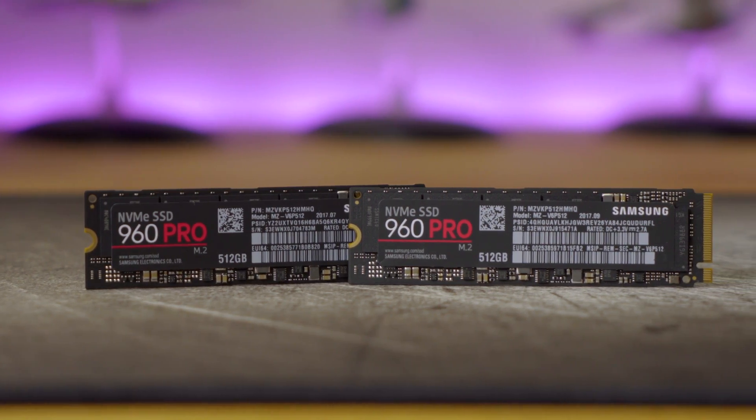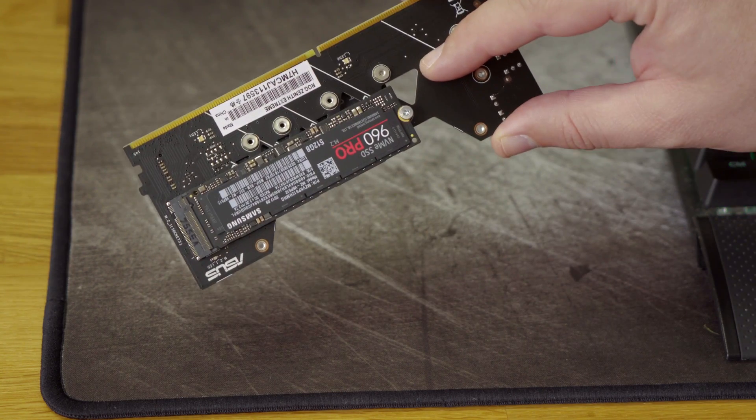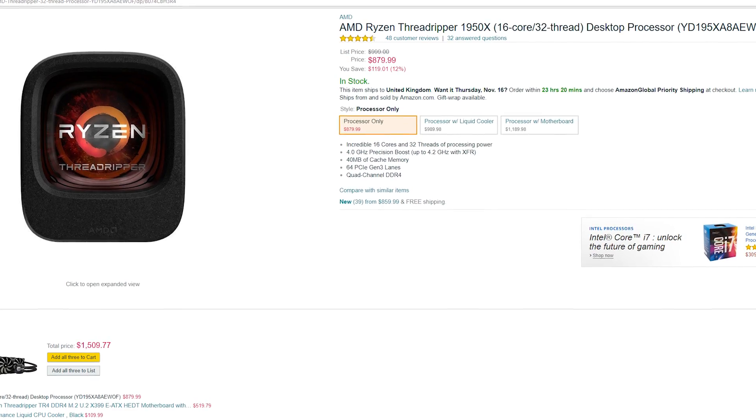Hi there folks, Tower Tech here. Welcome back to the channel. Today we're taking a look at NVMe drives in RAID 0, or a striped array. When Threadripper came out in the late summer, it absolutely threw the gauntlet down for Intel's high-end desktop enthusiast lineup. It's an $800 CPU part that's easily outperforming its equivalent Intel $1,000 part, with 16 cores and 32 threads — a true monster for multi-threaded performance.